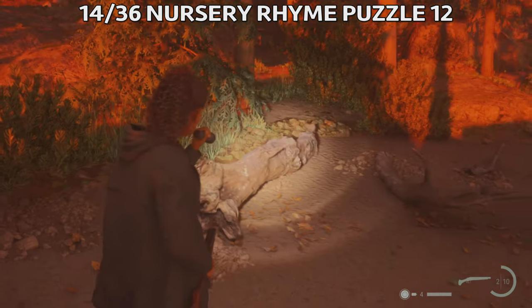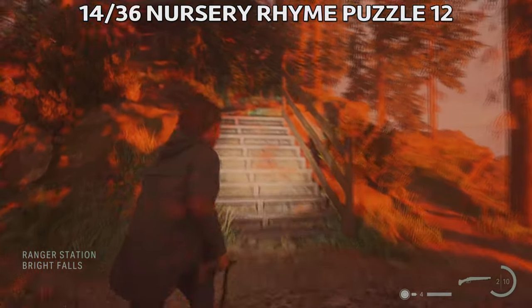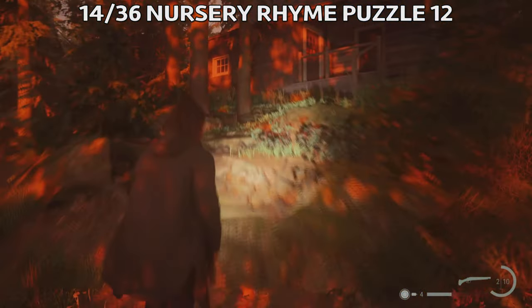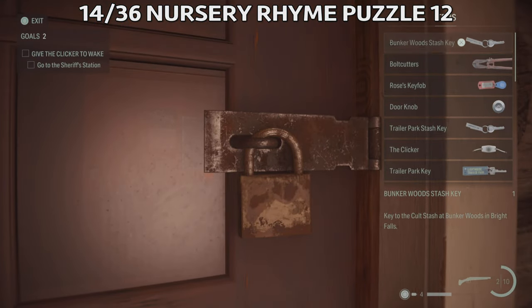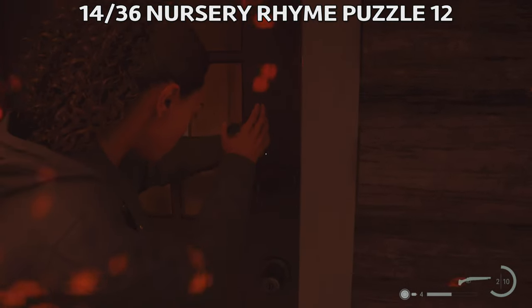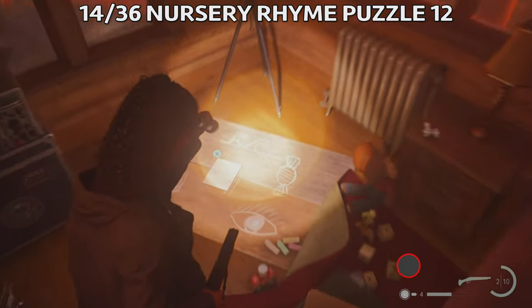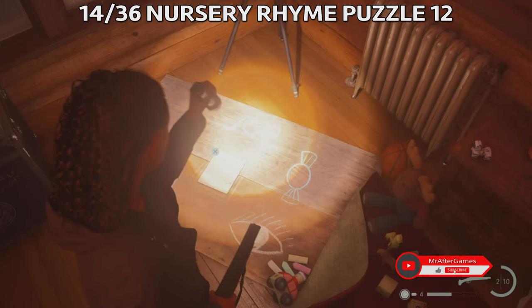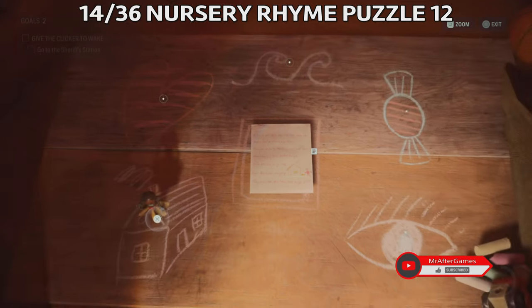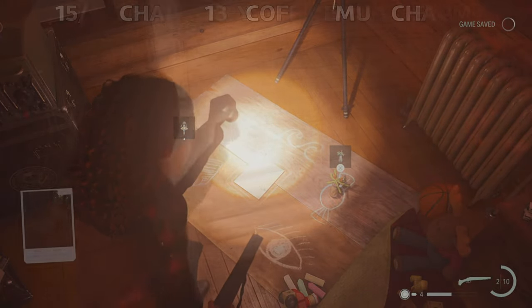The next collectible is a nursery rhyme puzzle — number 12 — inside the ranger station. First you need to go up these stairs and break into the ranger station. Place the child doll on the house and the monster doll on the sweet candy. Don't forget to pick them up afterwards. Once you get into the ranger station on the ground floor you'll find this puzzle. This is the location on the map. Place the child doll on the house and the monster doll on the sweet candy — that will solve the puzzle. After solving it, go grab the charm and the dolls as well.